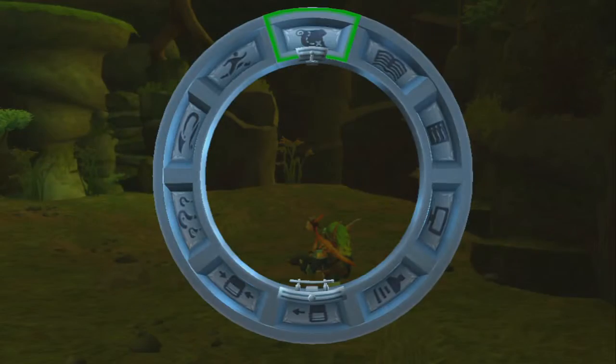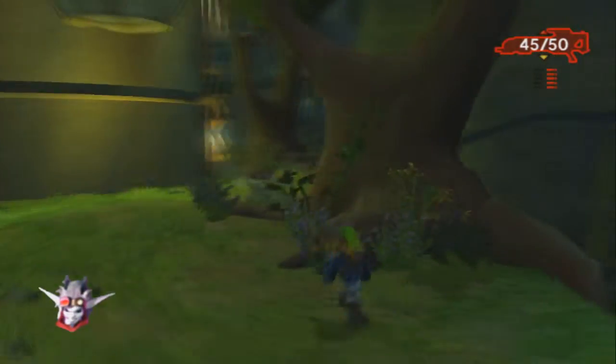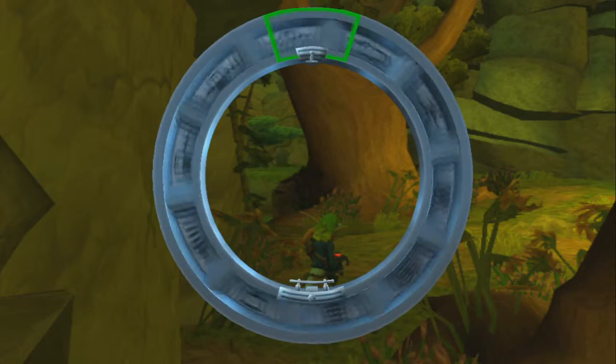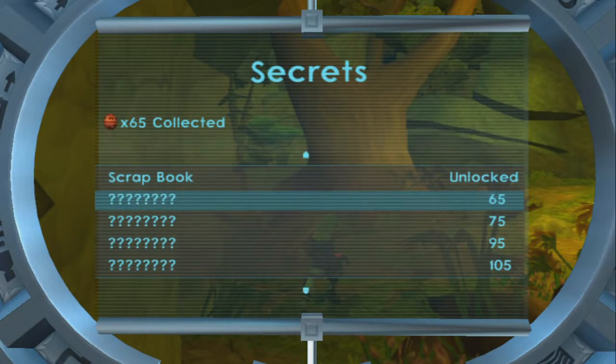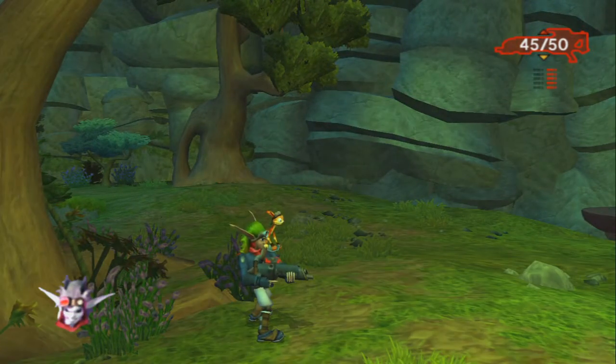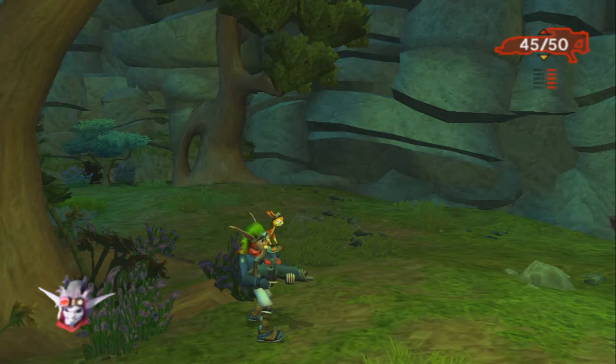Now, there is one on the land that is directly to the right of us. Let's see if we got that — I don't want to have to come back here if I can help it. There we go. I know 65 gives us something. We have 65 and we don't even get to know what we unlocked. I think that's because we collected so many so early, because I don't think you're supposed to have 65 of them until at least Act 2 — the game is split up into three different acts. That is Precursor Orb number five.